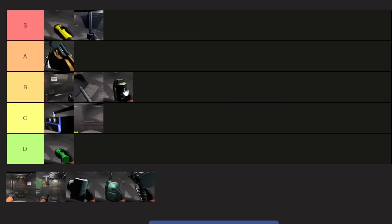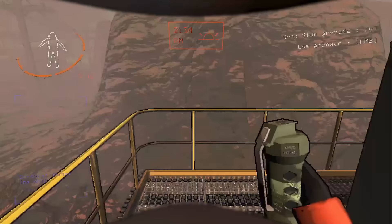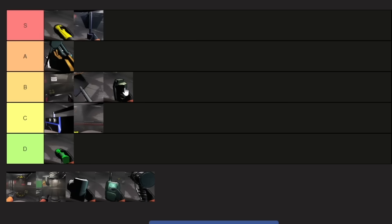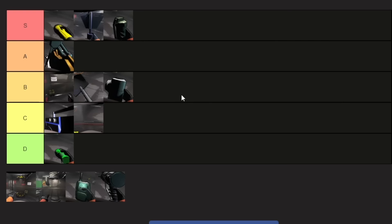Next up is the stun grenade. It can be a lifesaver and is essentially the only counter to a select few enemies in the game. If you're running from enemies that are faster than you and you throw it at the right time, it can literally save your life and get you back to the entrance. It's also relatively cheap, and it doesn't hurt to just have one. I'm putting it in S.